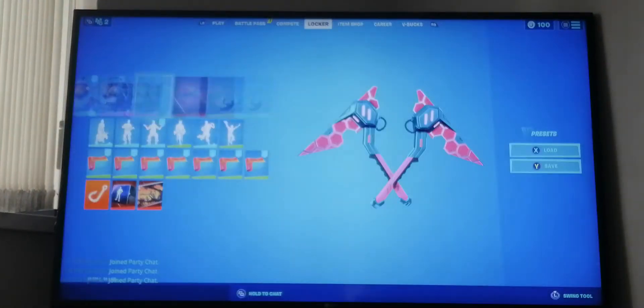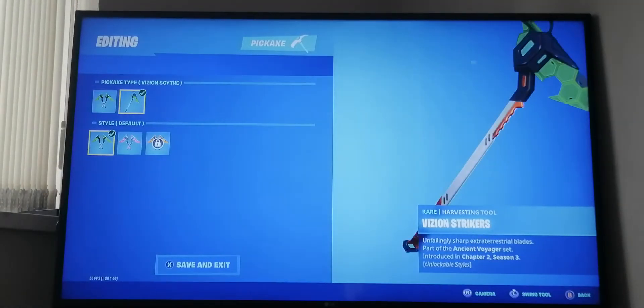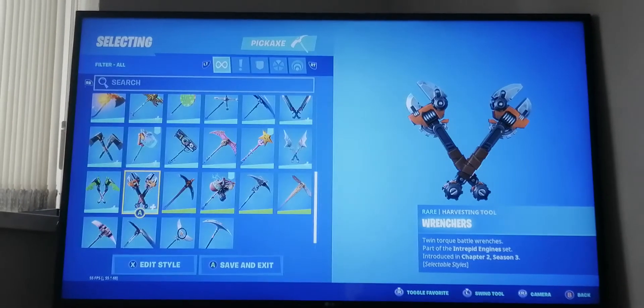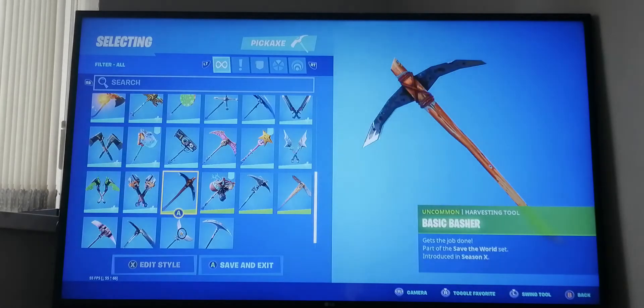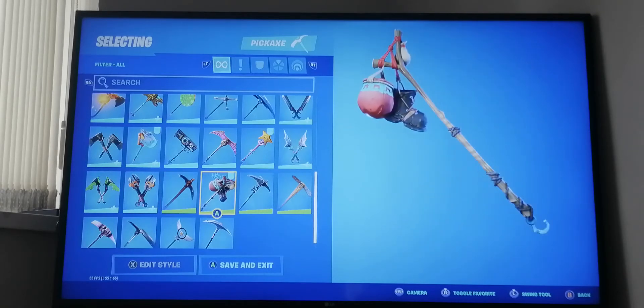Snake Bite from season eight, Star Wand which I'm using now - it's my personal favorite from season eight with all the styles. Tied Axes from last season with gold styles. These pickaxes are from the space person skin from last season. Wrenches with both styles, dual pickaxes from last season.